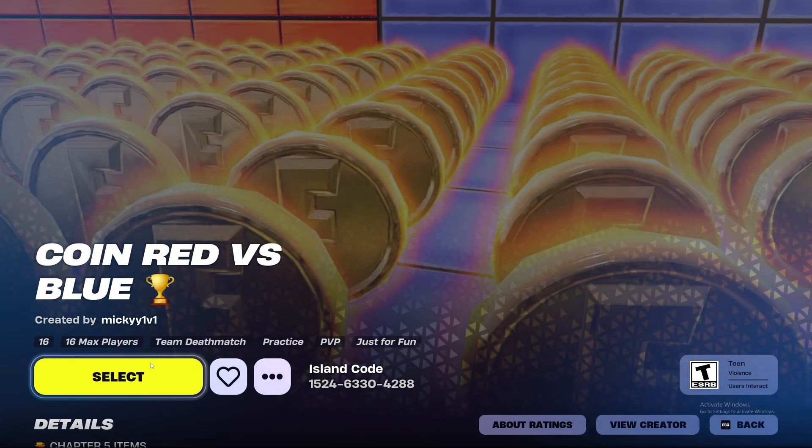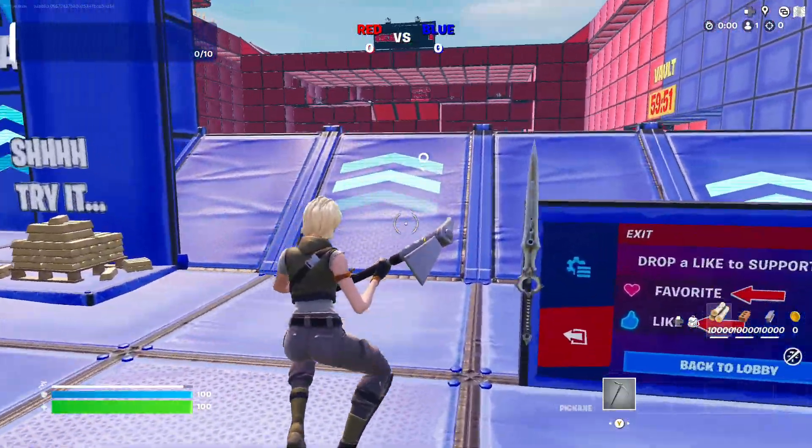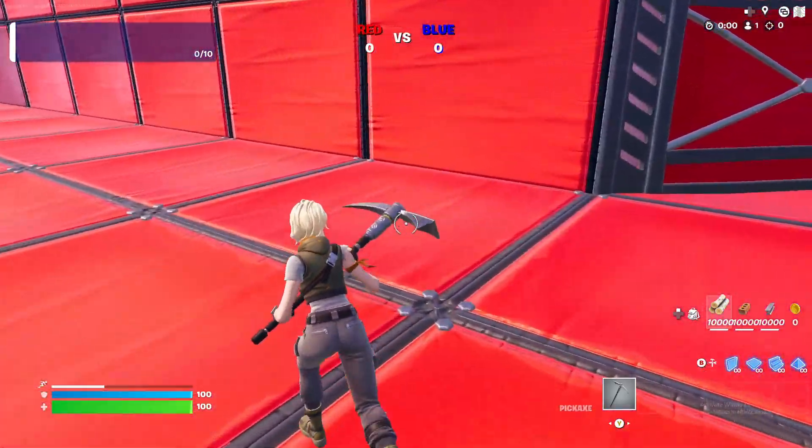It has this thumbnail — go to it, select it, then press play. Once you're in Coin Red Versus Blue, go over here, jump off this, and come to this red square right here.